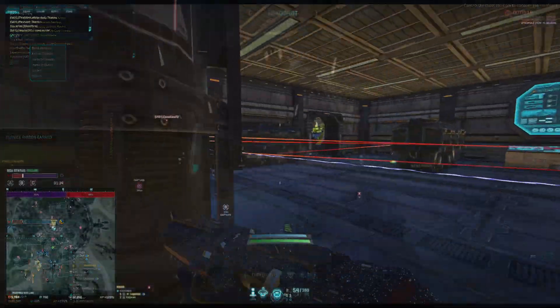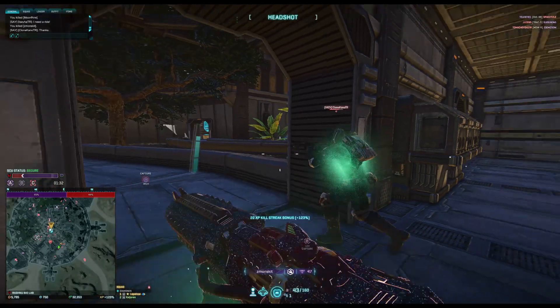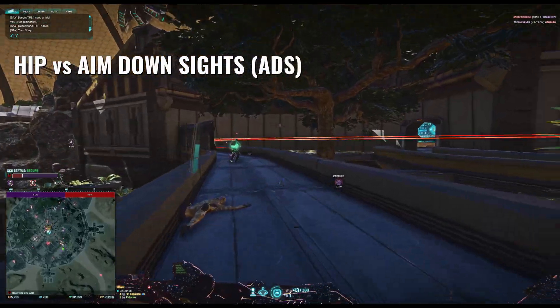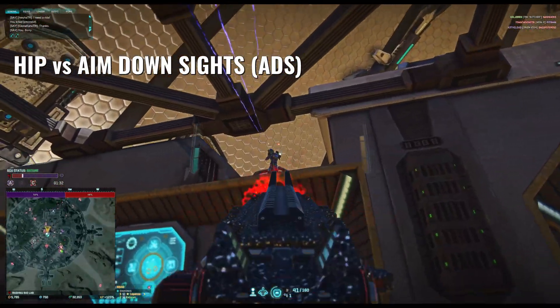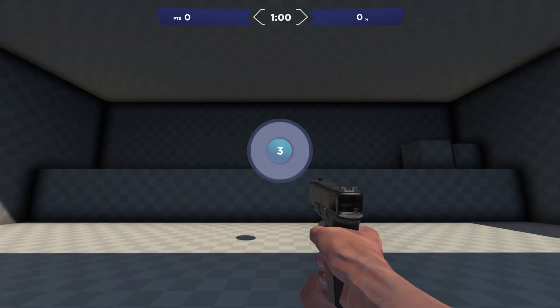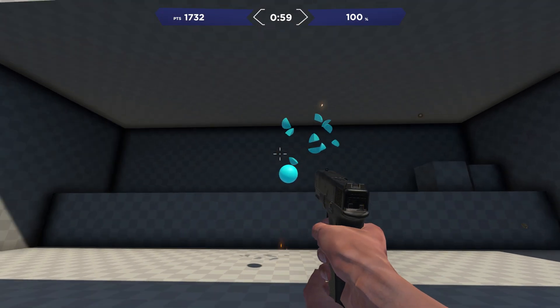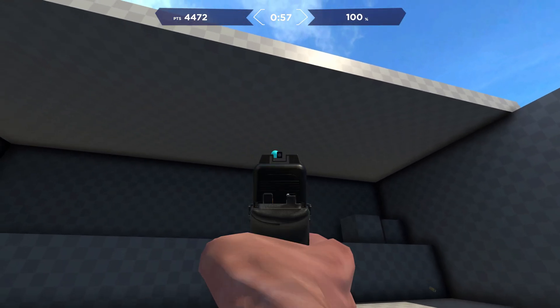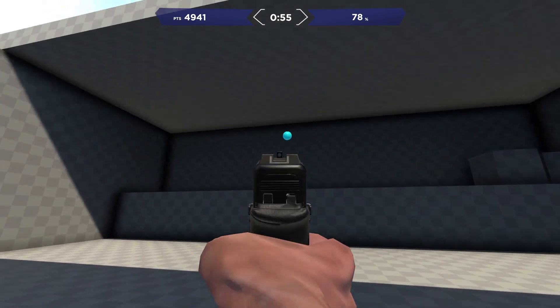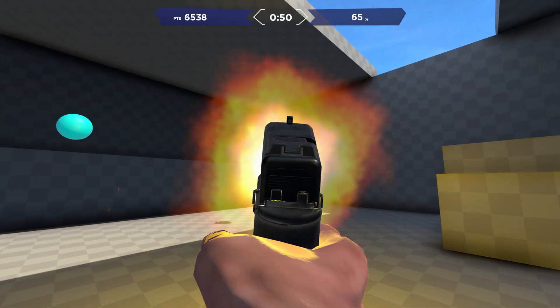Planetside 2 has some amount of each of these motions. As Planetside 2 also uses aim down sights, there is a need to be good in aiming both from the hip and in ADS, as well as the transition from hip to ADS. When entering a task in AIM Lab, consider what aim motion type is being used, select if you're going to practice hip, ADS, or hip to ADS control, and I would recommend focusing on accuracy more than focusing on speed when you are starting out.